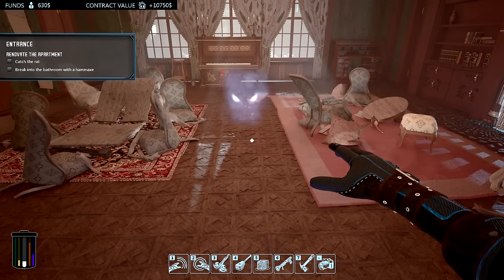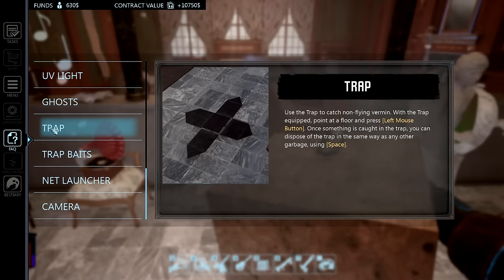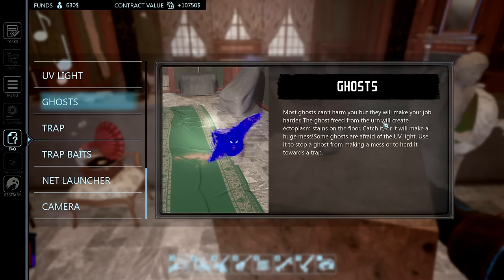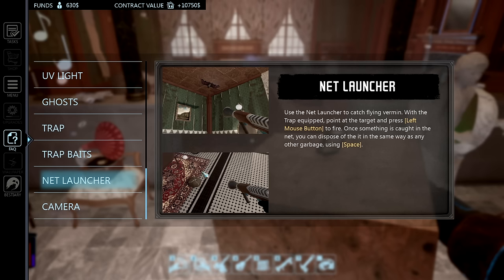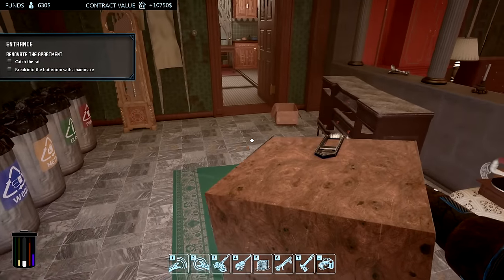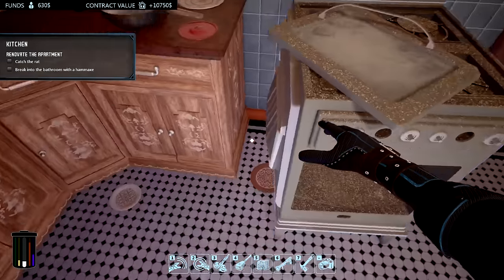The urn broke open with a whole bunch of stuff coming out. I checked the FAQ — there's a rat trap you can put bait inside to capture the rat. Most ghosts can't harm you but can make your job harder. The ghost freed from the urn creates an ectoplasm stain on the floor. We press F again to use the UV flashlight, which pushes the ghost. There's also a net launcher for bats. I need to find some bait — maybe something in the kitchen, like those apples.